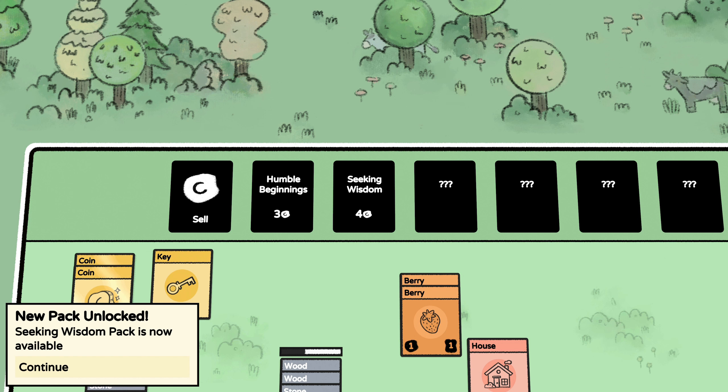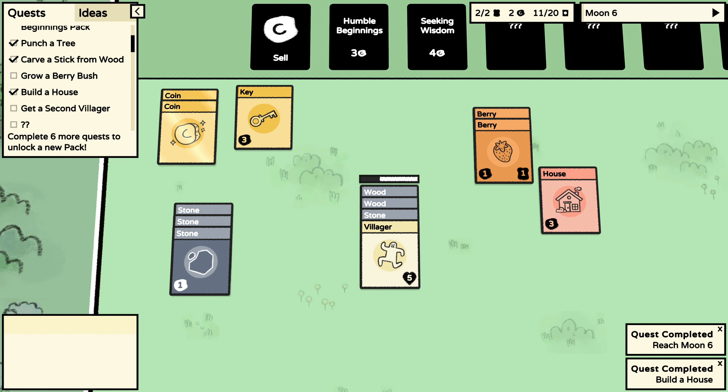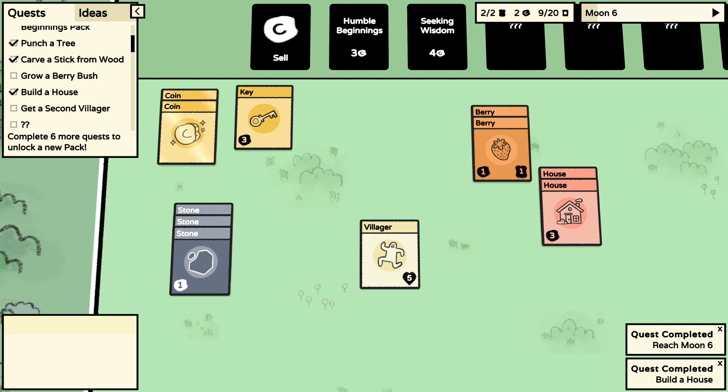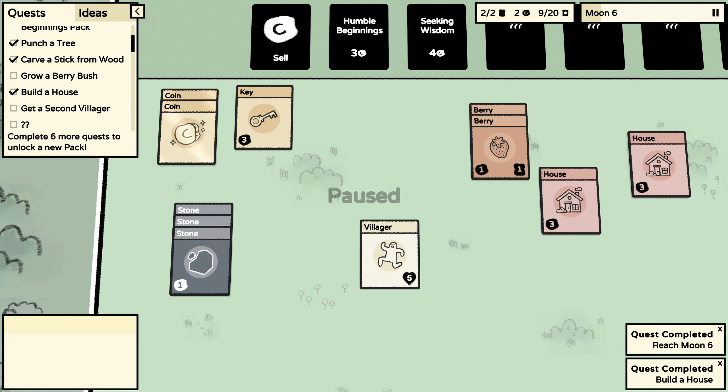Feed my hungry villager. New pack unlocked — seeking wisdom pack is now available! That sounds like something I need, because I could definitely use some wisdom right now. Woo, made another house!